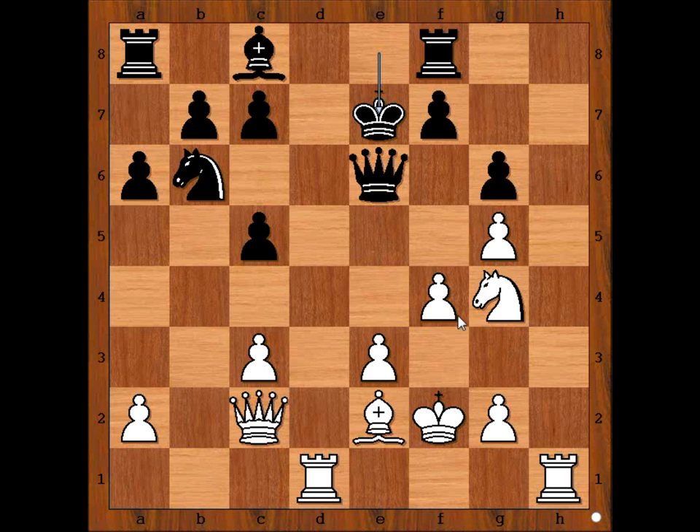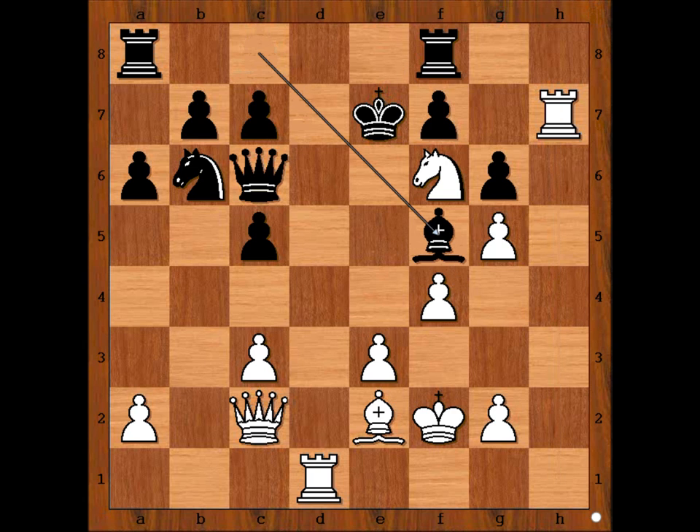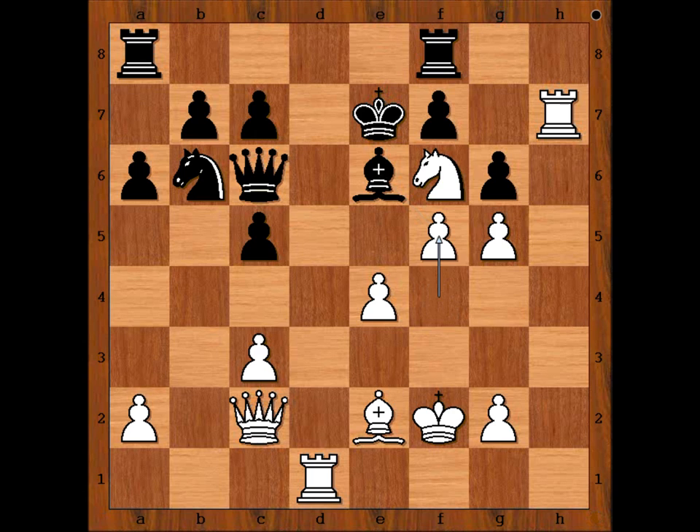King to e7. Knight to f6. Queen to c6. Rook to h7. Bishop to f5, attacking the queen. e4. Bishop to e6. It is white's move. White played a move and black resigned. What is the move? What would you do? When he played f5...